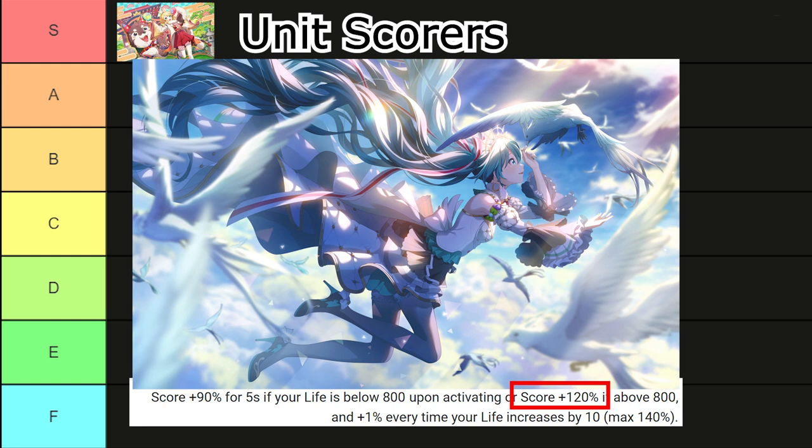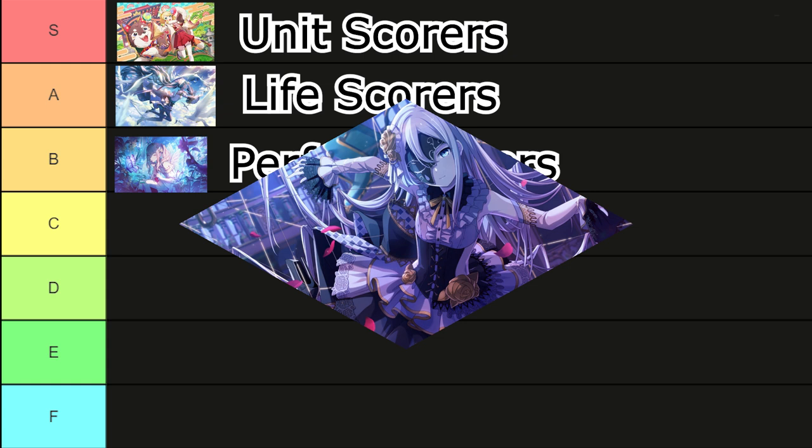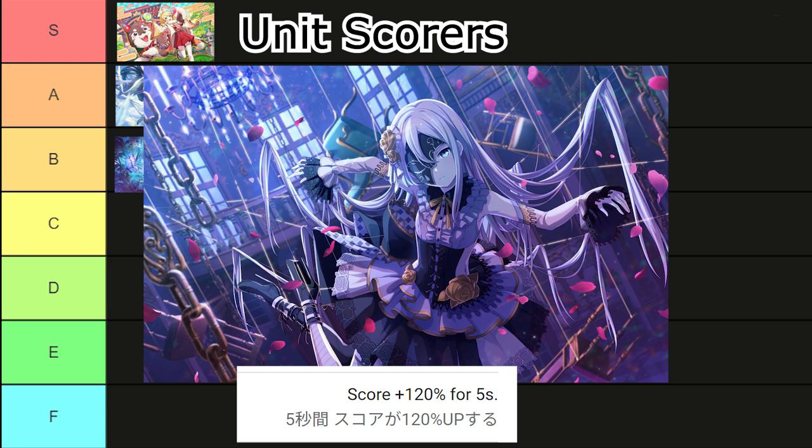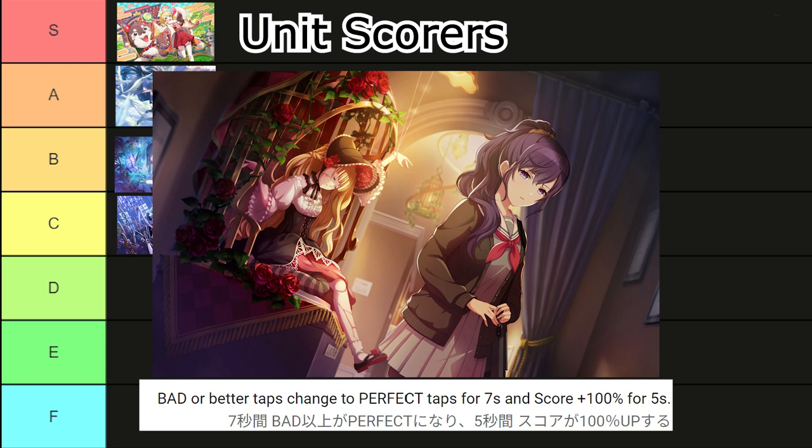Then we have B tier: perfect scorers. They give a bonus for perfect nodes and none for great, good, or bad nodes — as simple as that. C tier: normal scorers that have a fixed amount of score boost. They usually have a smaller percentage than the previous cards, but you can get these cards easily from permanent gachas, so they will properly form the bulk of your team. Then we have perfect lockers, which transform bad and higher nodes into perfects — pretty useful for full combo — but the score boost is rather minimal. Stick with normal scorers if you can.